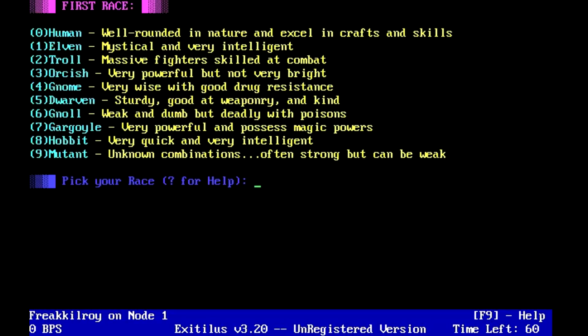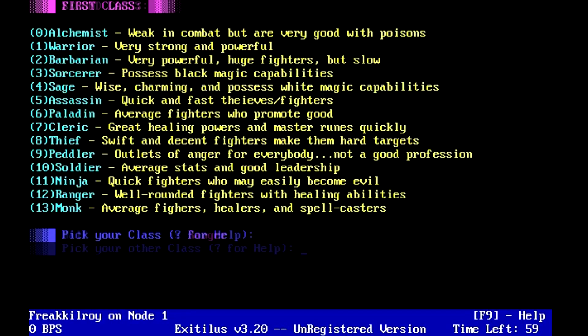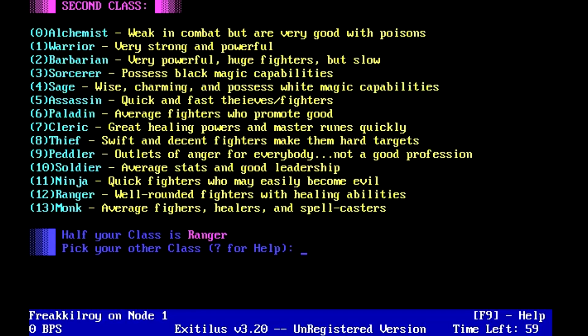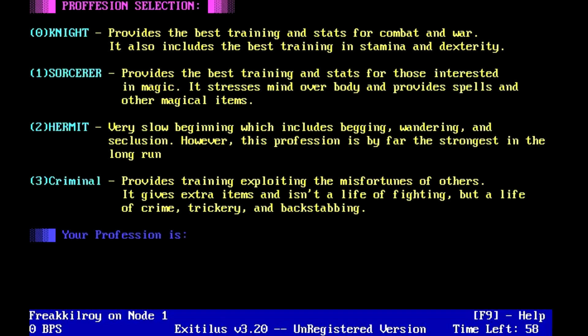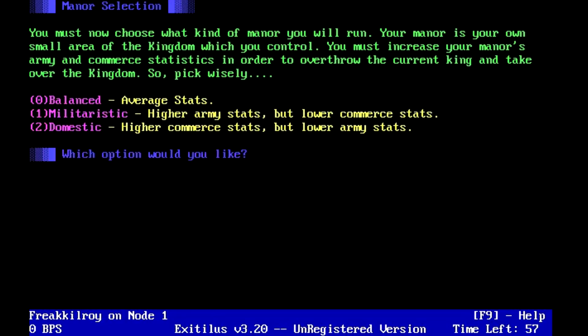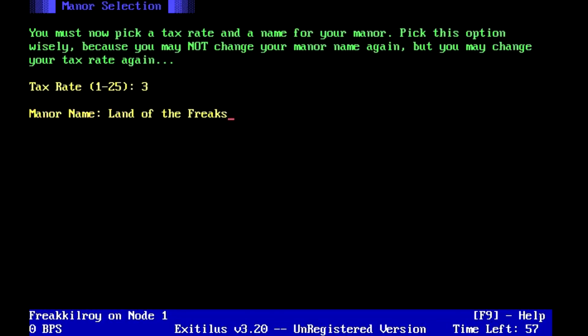Moving on to the character creation — there is no disappointment here. First, you have to choose two races your character could be; you have a choice of 10. Then you choose two character classes; you have a choice of 14. And then you choose your profession; you have a choice of 4. Once that is done, you choose what kingdom to be part of, how your manor will run, your personal manor's tax rate, and then you name your manor. That's quite a lot of choices to make, and we haven't even started the game yet.